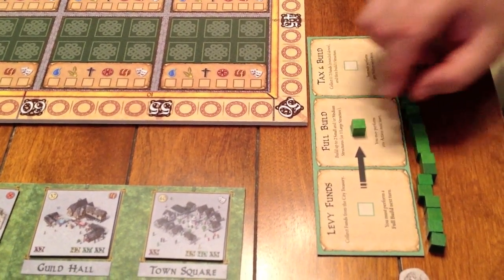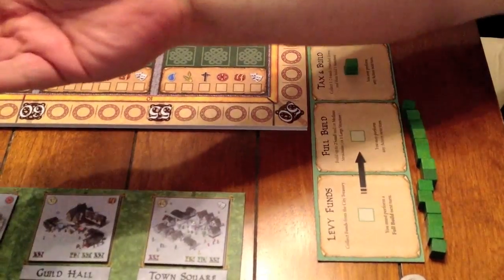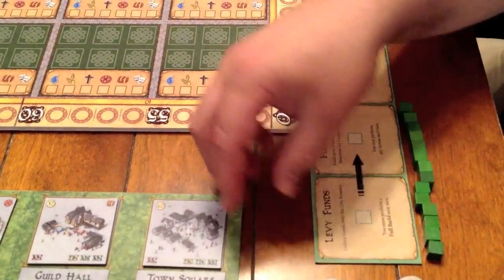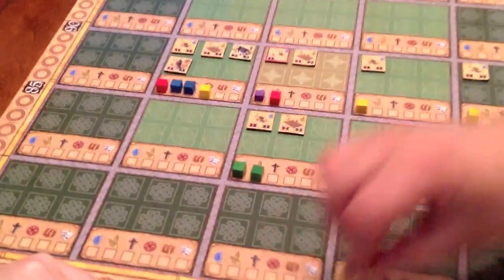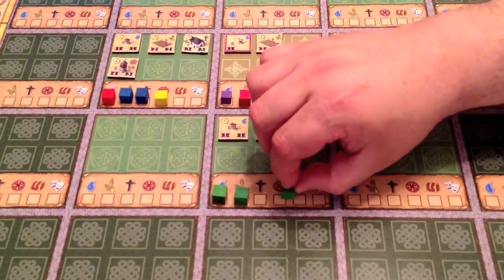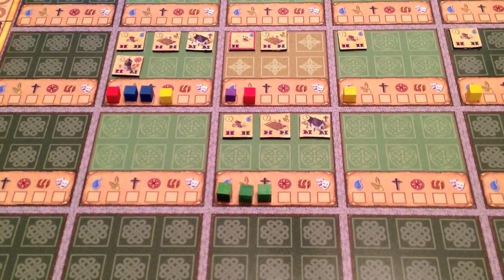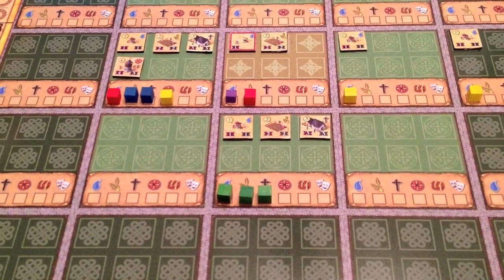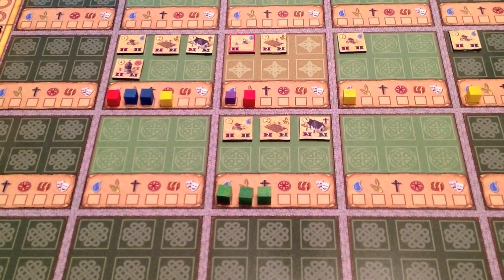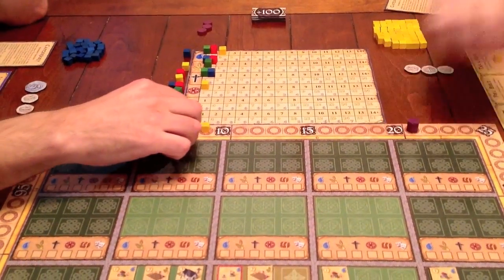Now Billy is up, and he also performs a tax and build. He collects three gold and spends it on a chapel, which he places in his own little district. Now that he has three service markers there, he only has to place one more to guarantee that he'll score first place for district favor there for the rest of the game. Both he and the city score three points.